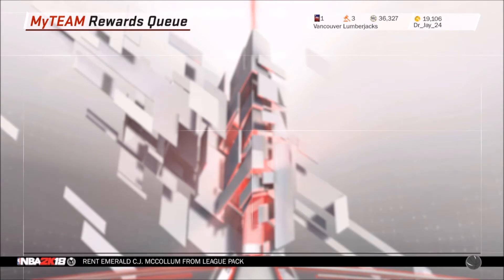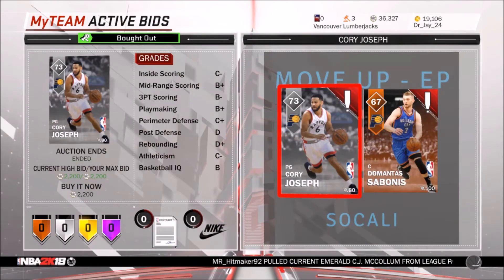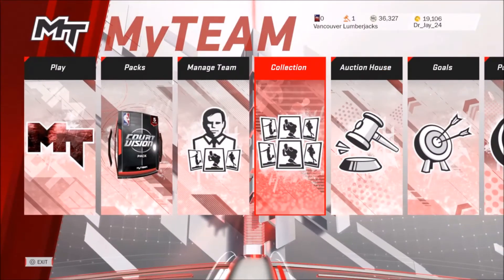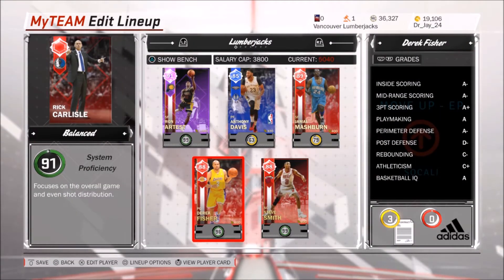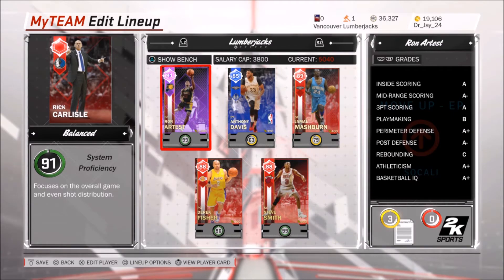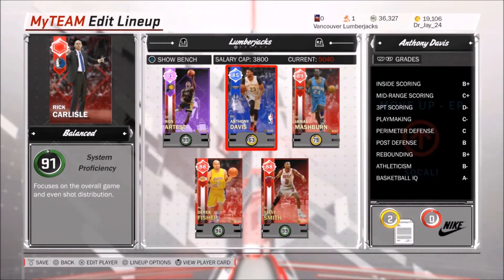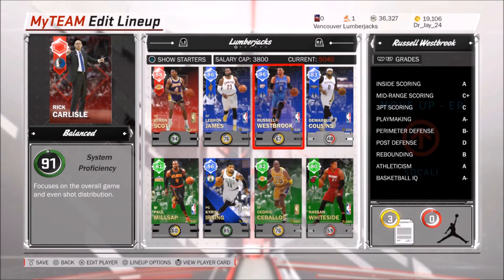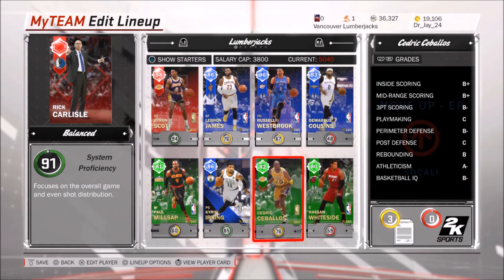Dude, this is awesome, I'm so excited I got him. Let me get rid of my active bids — 2200 right there, and DeMontis the bonus was 1500. Currently this is my lineup: I have Derek Fisher at point guard, Steve Smith at shooting guard, Amethyst Ron Artest at small forward, Jamal Mashburn at power forward, and Anthony Davis at center. For my bench I have Byron Scott, LeBron James, Russell Westbrook, DeMarcus Cousins, Paul Millsap, Kyrie Irving, Cedric Ceballos, and Hassan Whiteside.